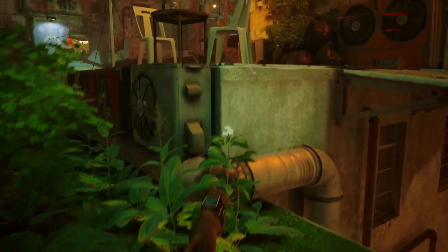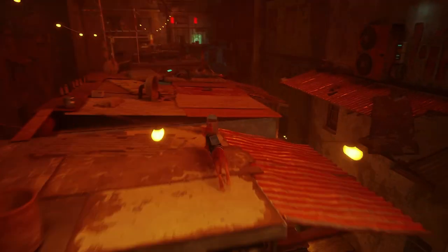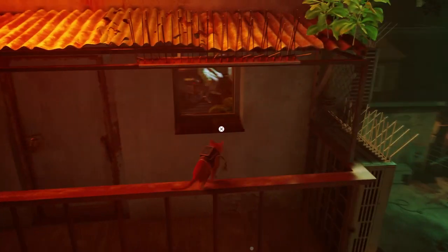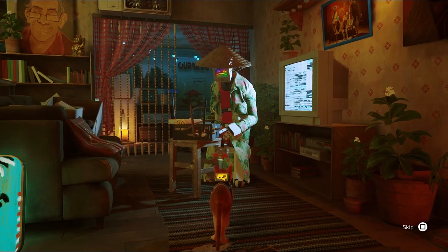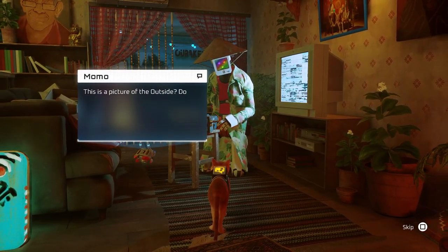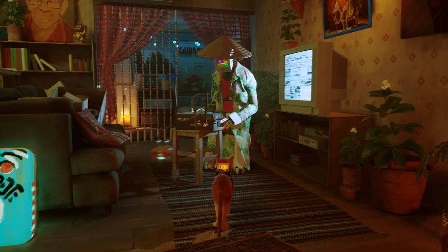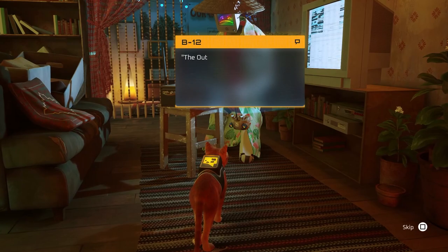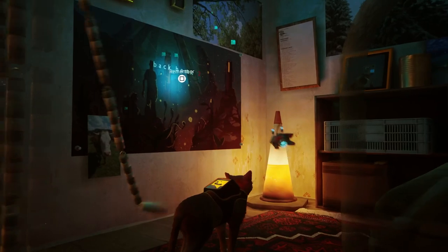Now we're going to go talk to Momo. Talk to Momo and show him the postcard. After you're done talking to him, walk back here and get this memory.